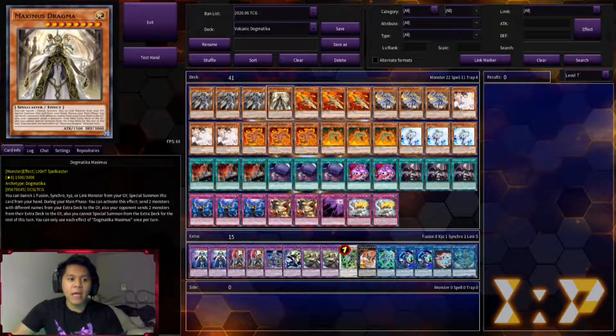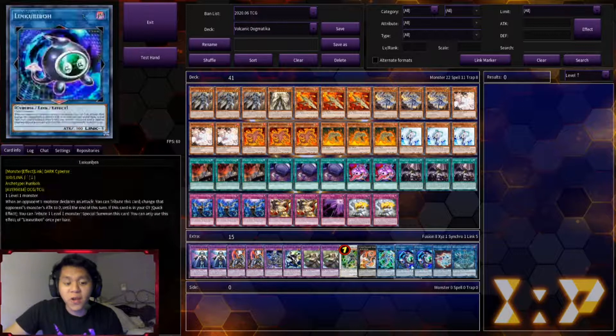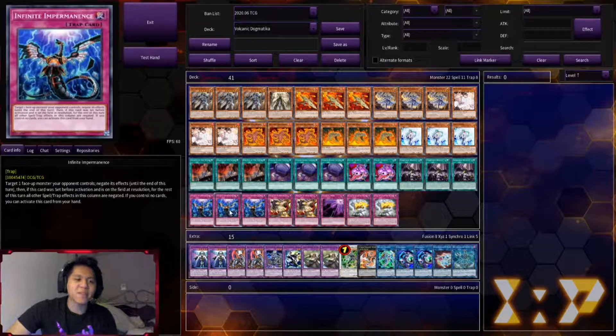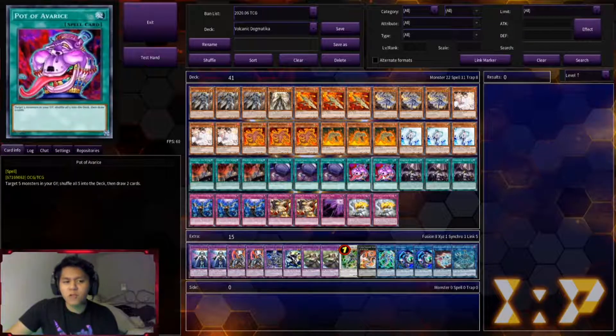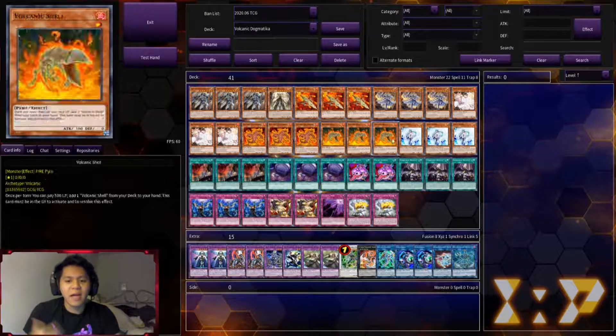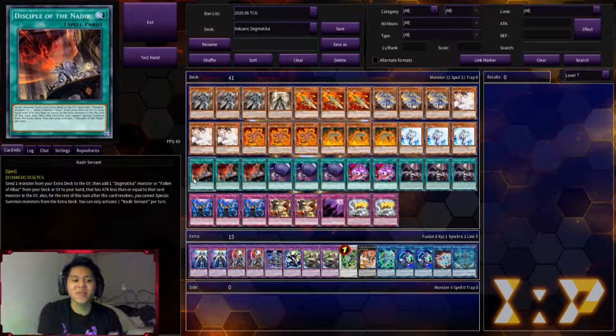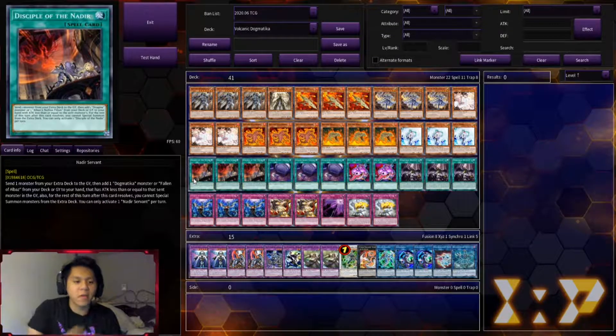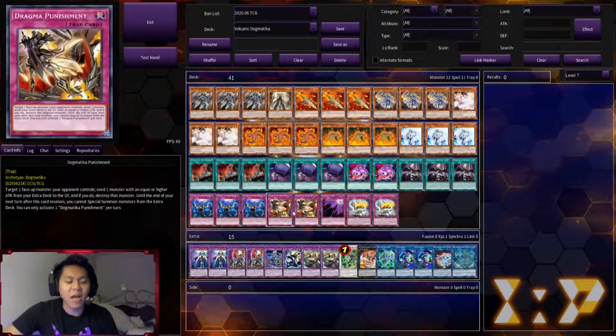Maximus is probably one of the coolest cards in Dogmatica. I only run one right now — I could see it at two but we're already at 41 cards. You can activate it by banishing an extra deck monster, then during your main phase send two extra deck cards to the graveyard and have your opponent send two as well — great because your extra deck has cards that profit from monsters being sent to the graveyard. Also running three Ash Blossom, three Nibiru, and three Impermanence. Nadir Servant lets you send a monster from the extra deck to the graveyard and add a Dogmatica monster — the extra deck lock doesn't matter here.